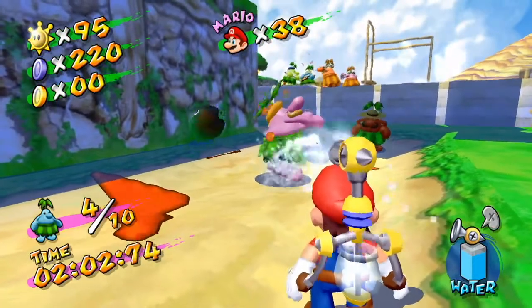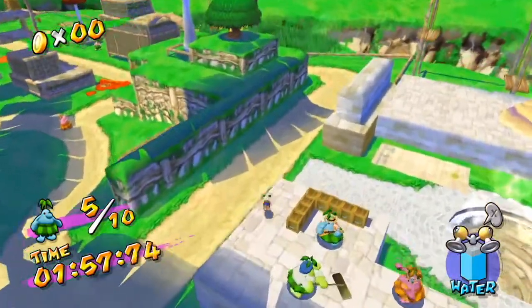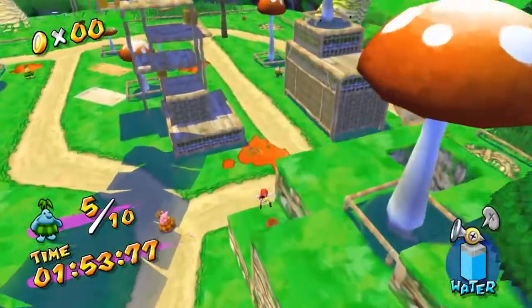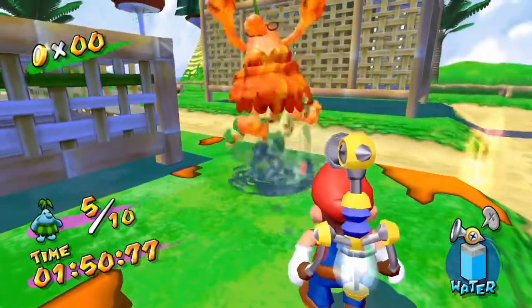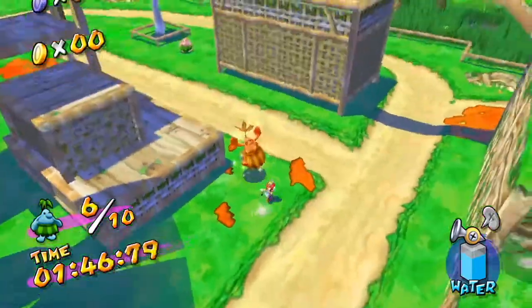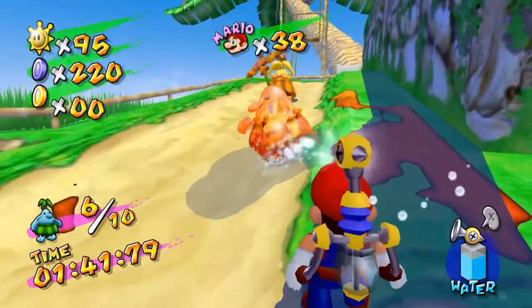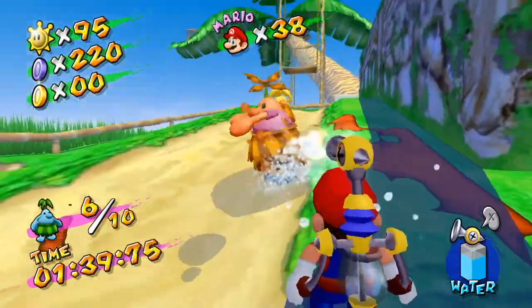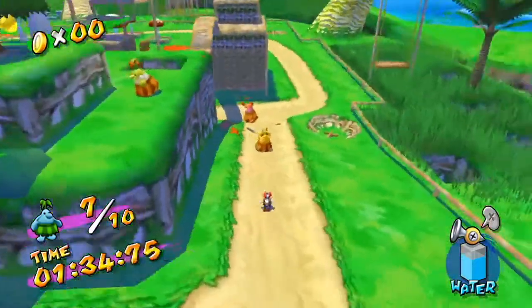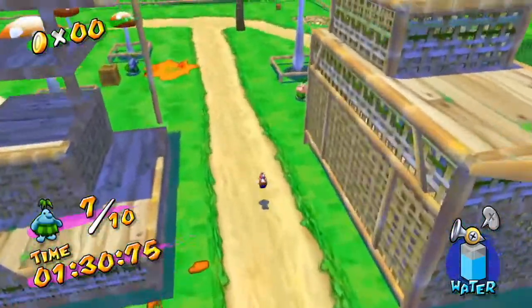This is a good time to bring up that once you have completed the blue coin part of this level, if you go back at any time and talk to the Piantas, instead of giving you a blue coin they will give you a one-up. So if you need extra lives, this is a great level to collect them — you'll get eight per run. With a time limit of like three minutes for the level and an extra minute or two to collect everything, eight lives per five minutes is pretty good.